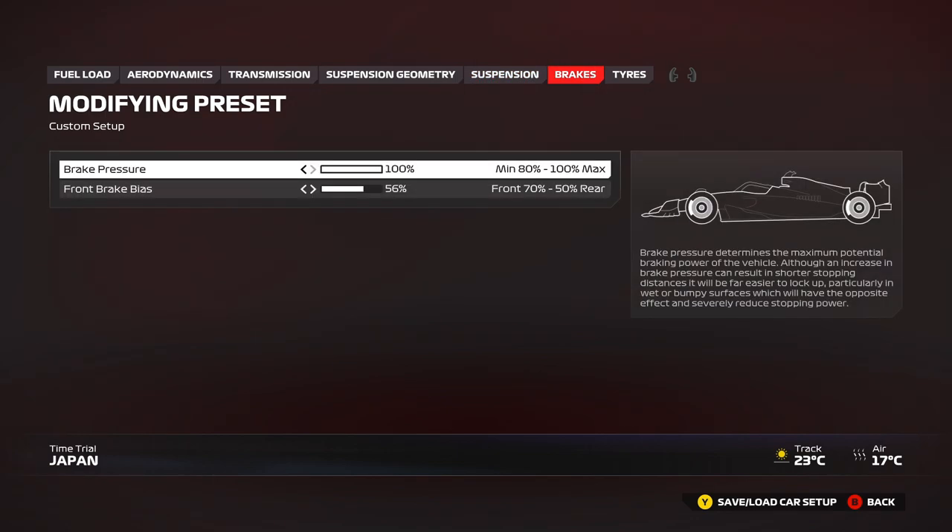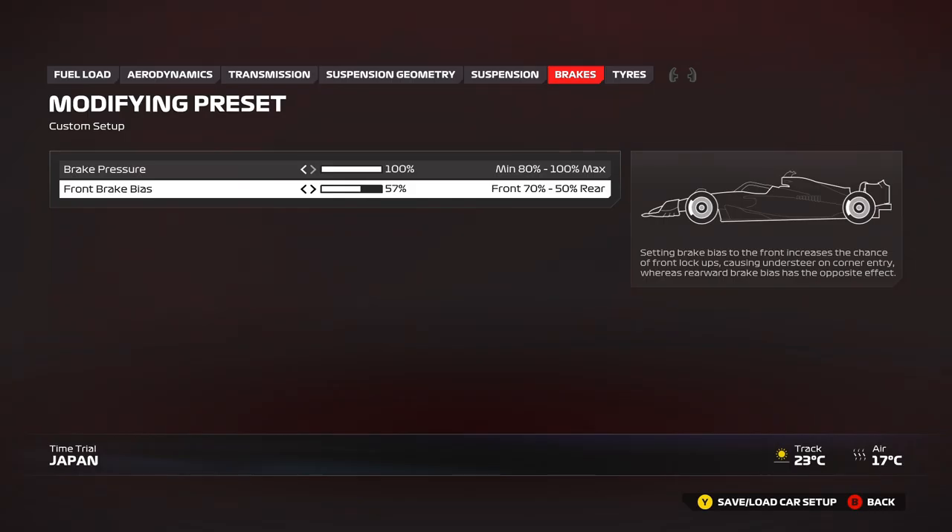Moving on to brakes: 100 brake pressure and 56 brake bias to start. You can use 57 brake bias for heavy braking zones like the final chicane and the hairpin — those are the two heaviest braking zones. You can also use 57 throughout the whole track once you have a little tire wear to keep the car more stable. You can also use 55, 54, or anything in between for high-speed corners like spoon curve, the S-section, or turn one — it's all about how you prefer the car to handle.